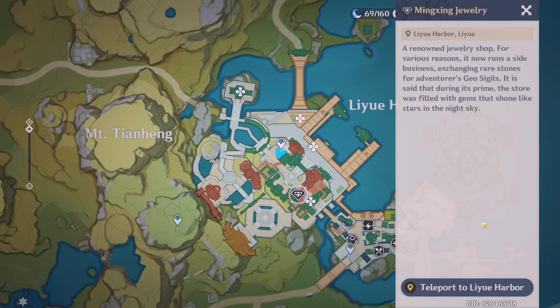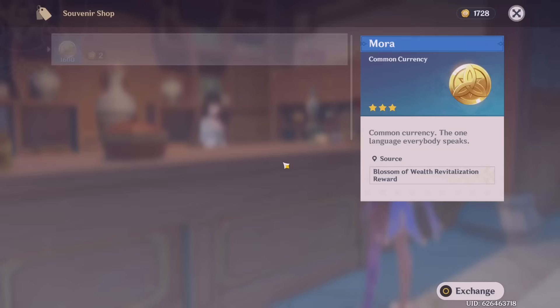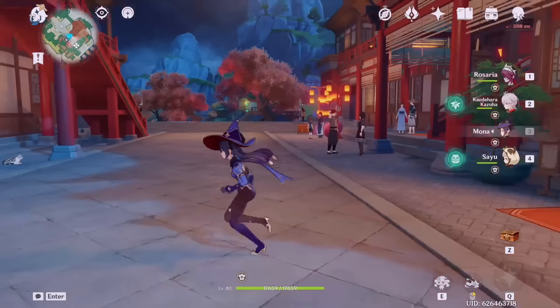In Inazuma it's a bit different — you can get furnishings. But in Liyue and Mondstadt, as far as I know, you can get mora and it's infinite depending on whether you have the sigils. So in Liyue I'll go talk to the shop owner — here in the souvenir shop you can get all these rewards: prototypes, traveler constellations, and ascension materials. For mora it doesn't sell out, you just exchange however much you want. So if you're running low on mora, go check your sigils and you might just have some.